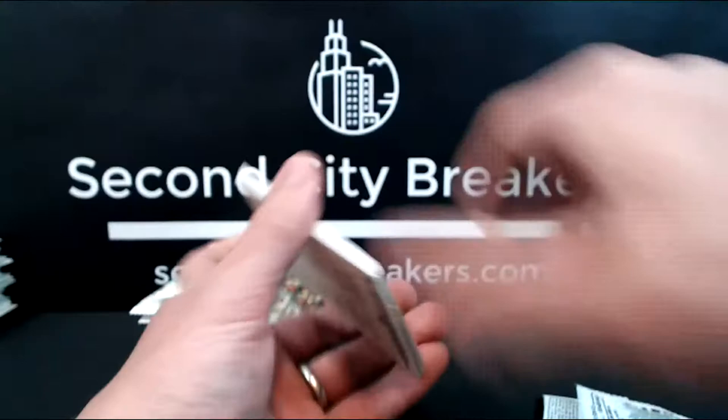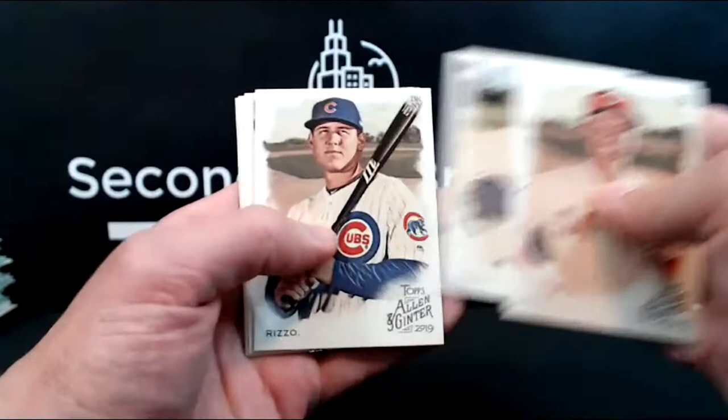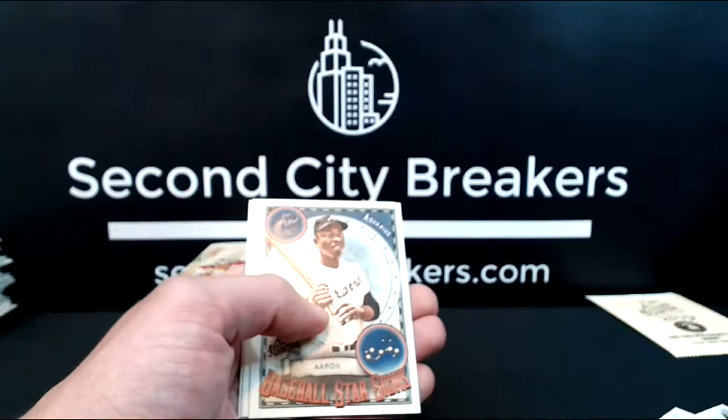Sonny Gray, Reds. Jansen, Valdez rookie, Rizzo. Gallo, black border — that's nice for Texas. I like those black borders. Hank Aaron, Baseball Star Signs, Brantley, and Lindor.